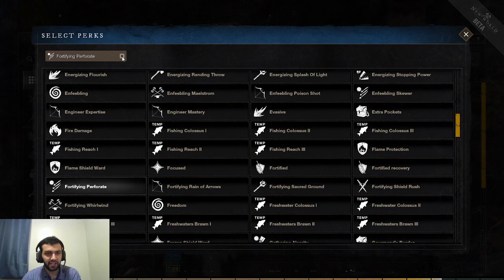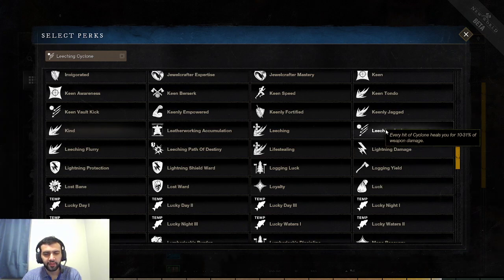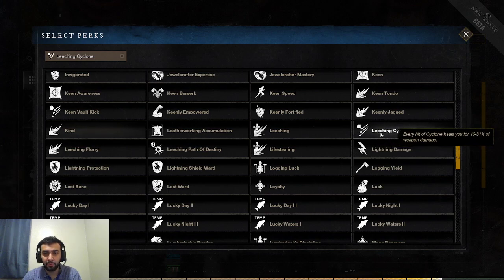Next one is Leeching Cyclone — also the last one for the Spear. Every hit of Cyclone heals you for 31% of your weapon damage. Cyclone is a very large AoE; you can use it on a flag and knock people out while healing for a lot. It's not so good for dueling, but the more targets you're fighting, the more effective it gets — and there's no cap on this. You can heal for a ton if you have 15 people around you and you use Cyclone. Very, very strong for large-scale PvP.